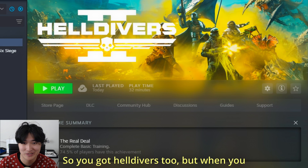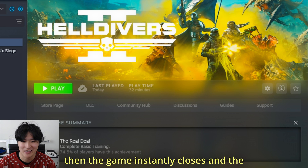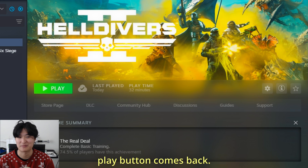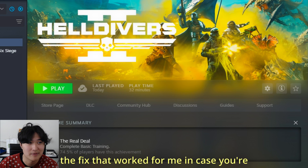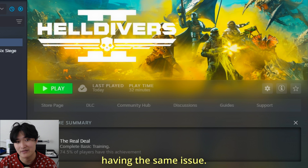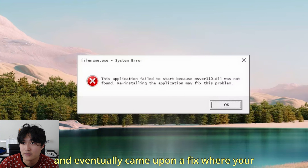So you got Helldivers 2, but when you hit play it changes for one second and then the game instantly closes and the play button comes back. That was me too, so I'm going to go ahead and talk about the fix that worked for me in case you're having the same issue. The error looked like this essentially.